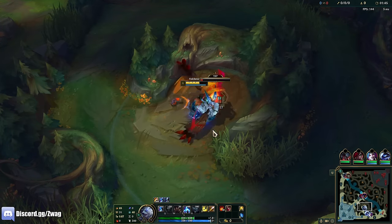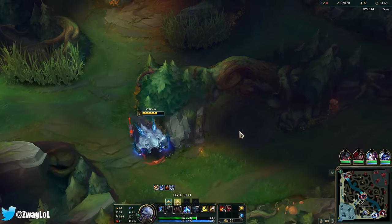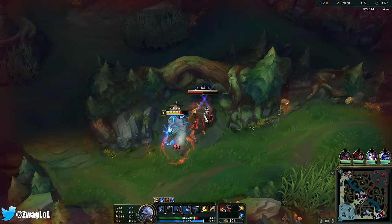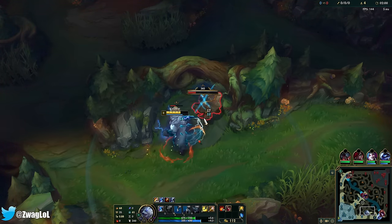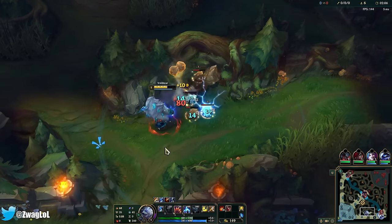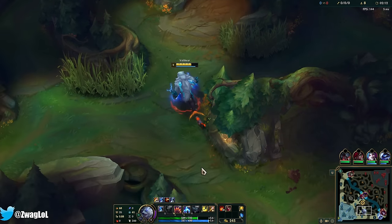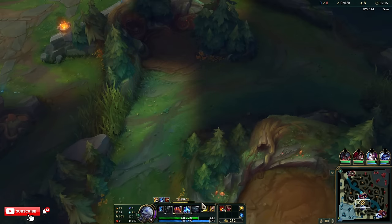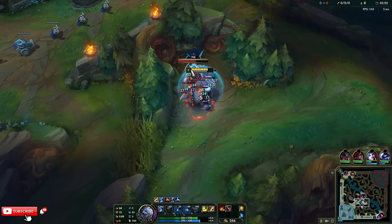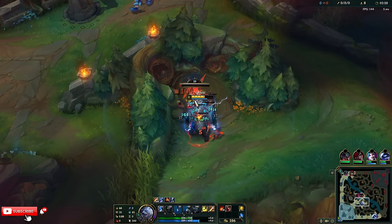Or I could go Duskblade — I'm not sure which one will be better though. I went Ghostblade when I was playing mid because I needed to run at people, but since I have the Predator Boots, maybe I don't need the Ghostblade. Maybe the Duskblade's increased damage on abilities will help my ult do more damage. I might go Duskblade actually, because look at my ult — it's a 150 second cooldown. So even with an Axiom Arc, it's still pretty high cooldown. We'll see, I have time to decide.